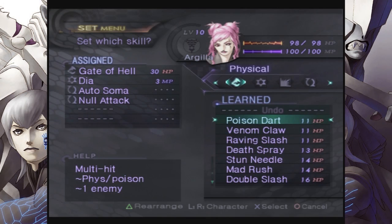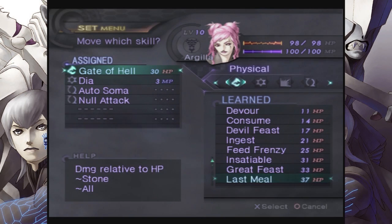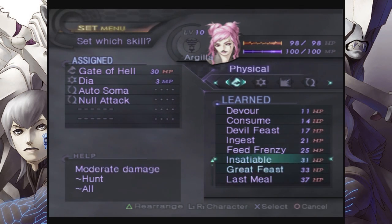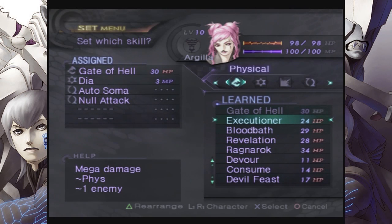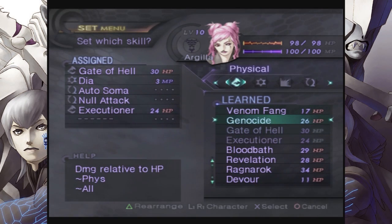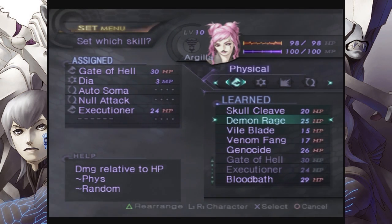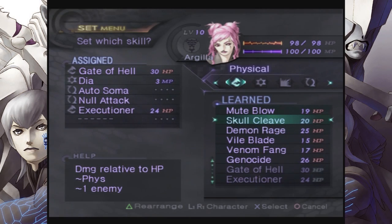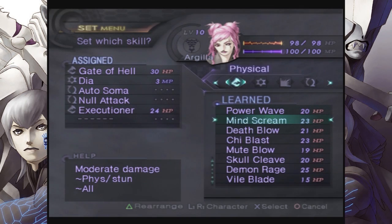So, let's deal with that. I think maybe one physical attack and one magic attack would probably be good for her. Well, we'll deal with that in a moment — rearranging those. A single target physical attack would be good. And she's already got Gate of Hell, so... Damage relative to HP... I don't even remember how the random ones work.